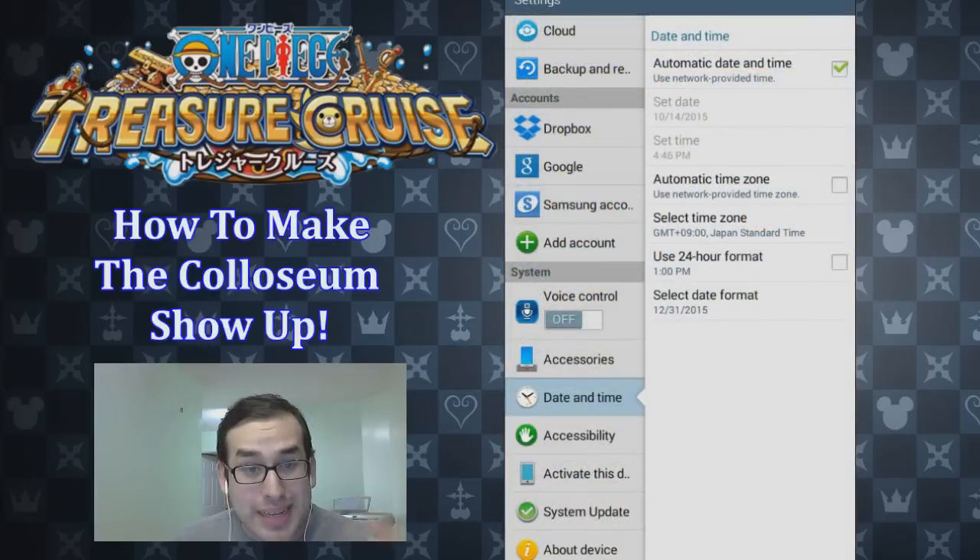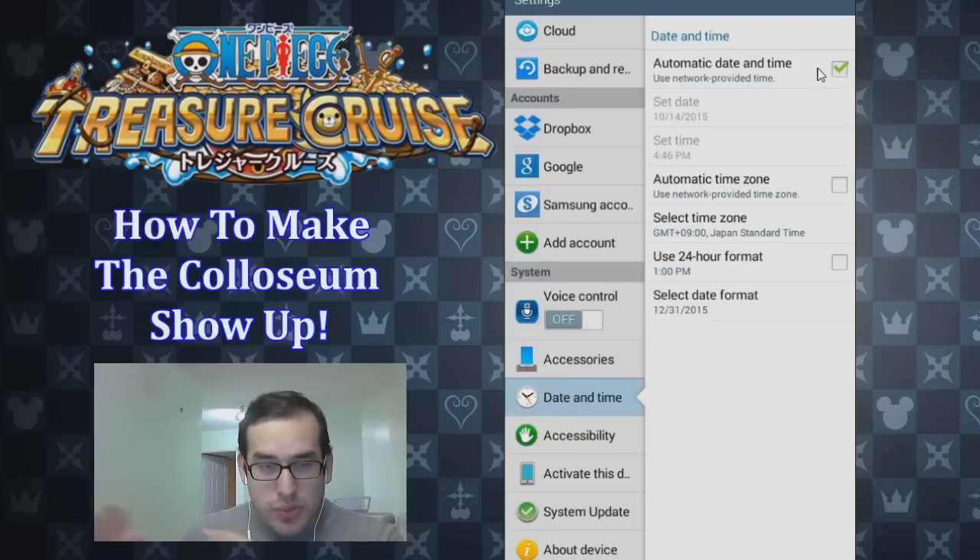I'm going to explain to you guys how exactly to change your time zone on your Android device. Where you're going to go is into your settings and go into date and time. You can see I've gone into the date and time tab. Now, this automatic date and time — normally this is what you would deselect for time travel, but in this case we don't want to time travel. What we're doing is going to automatic time zone, and you're going to uncheck the automatic time zone.